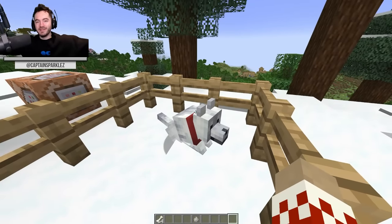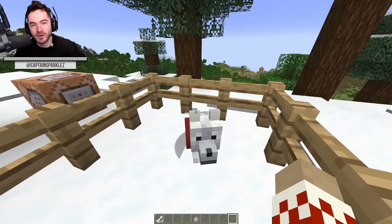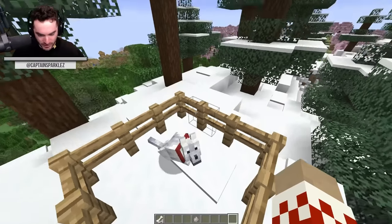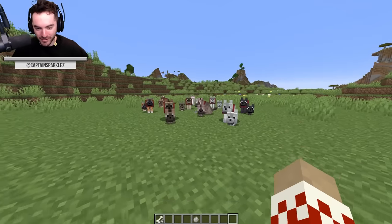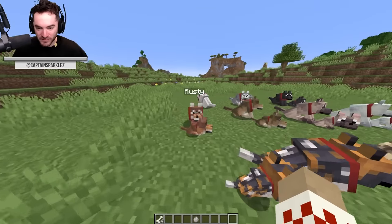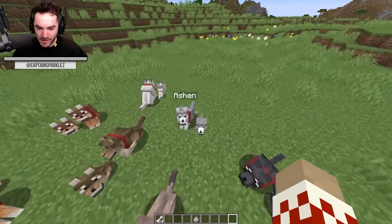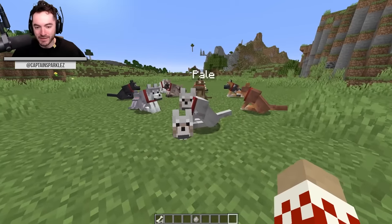There we go — we've completed the advancement of taming every single different type of wolf, the advancement that doesn't exist yet but will inevitably exist. We had to bring them all together for our dog army of every single type and variant, baby and adult: the striped, spotted, rusty, woods, chestnut, snowy, black, ashen, and of course the OG — the pale.